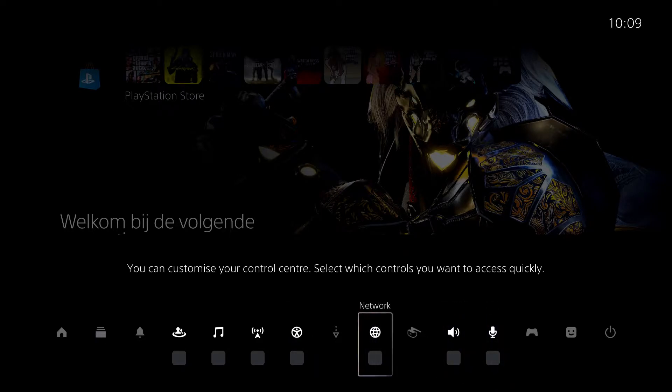The ones you cannot select are impossible to move. What I mainly keep is Game Base, my music, and Spotify once I open it up, and Broadcast - because I sometimes do a broadcast, but I keep it off right now. Accessibility also has a lot of options which I'll show you later.